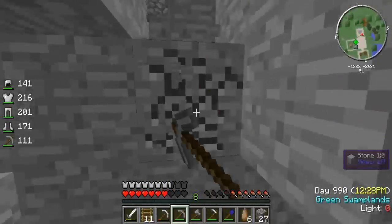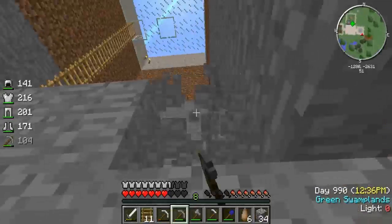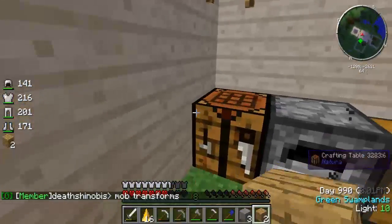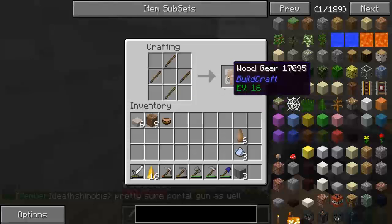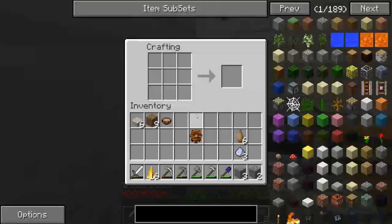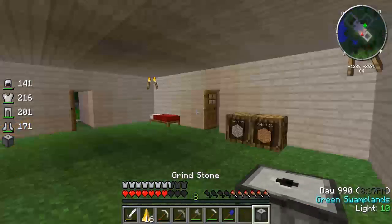We're going to do ore doubling now - I was going to start ore doubling this episode too. Let me clear this out real fast and I'll be right back. Alrighty guys, we are back. I'm grabbing the stuff to make our grindstone. I like making our grindstone at the start of the season. I need to remember how to make it. Bingo, grindstone.